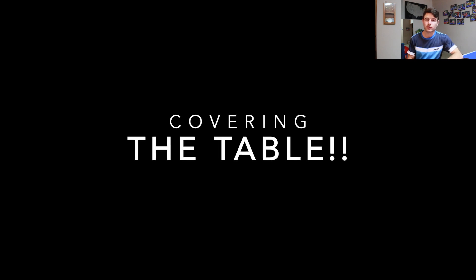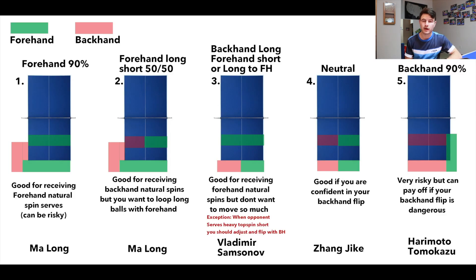Next we have covering the table. I made a diagram here covering the five different ways pros use to cover the table. They use these different return positions to deal with forehand natural spins and backhand natural spins, and also to amplify their strengths. For example, Harimoto has a great backhand flip so he covers the table more with his backhand, while Ma Long has a great forehand loop so he covers it more with his forehand.